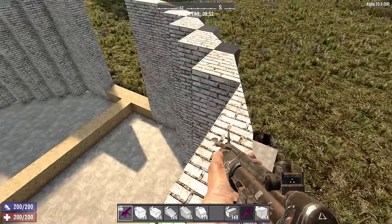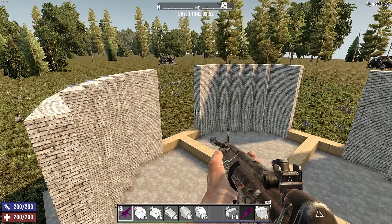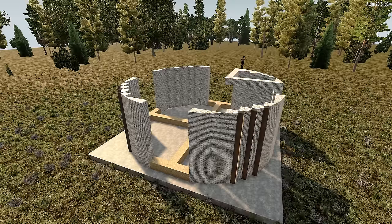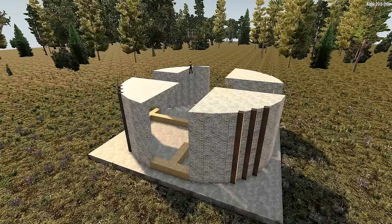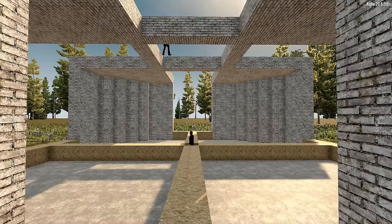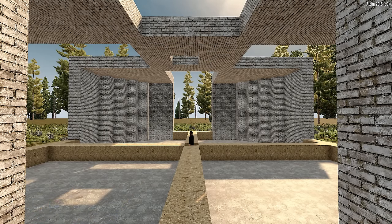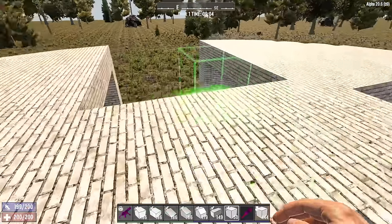We've successfully created the bottom part of the shell of the base. This is definitely going to be overkill — I never said this was going to be the most efficient horde base design, but it's going to be the coolest looking and the strongest, I will guarantee you that. We went up a total of eight blocks, probably double what you'd have to do. So what I'm going to do at this stage is put a floor in. From here, what I'm going to do is just connect them so you can walk between them — this will create the foundation of the actual base, the center portion. All four of these wings will be utilized, but this is where all the action will take place right here in the middle, so we're going to fill this in with the exception of the very middle.